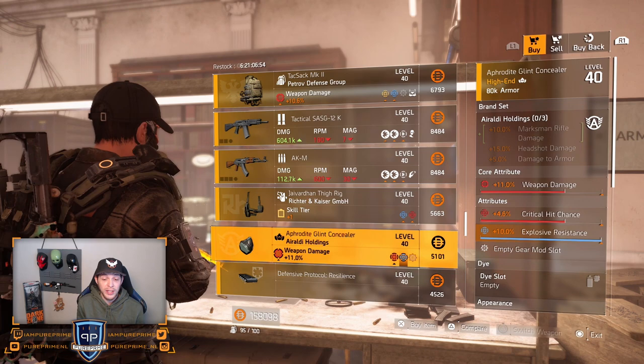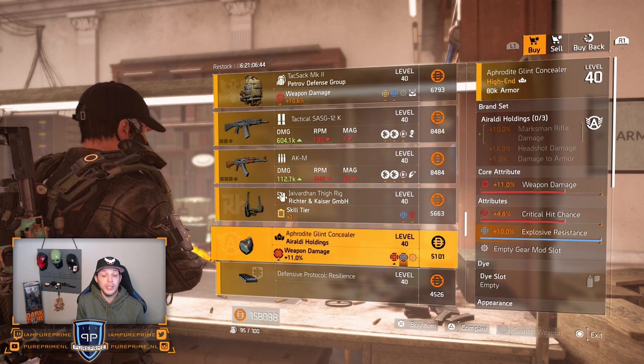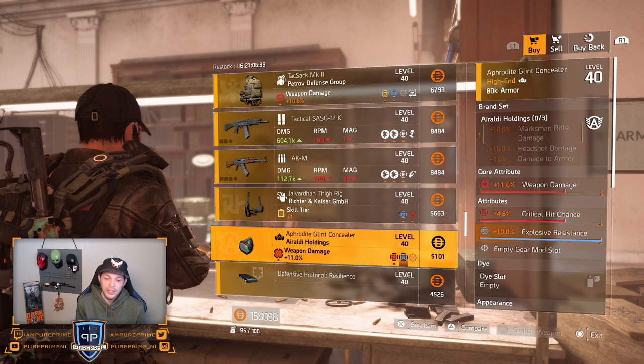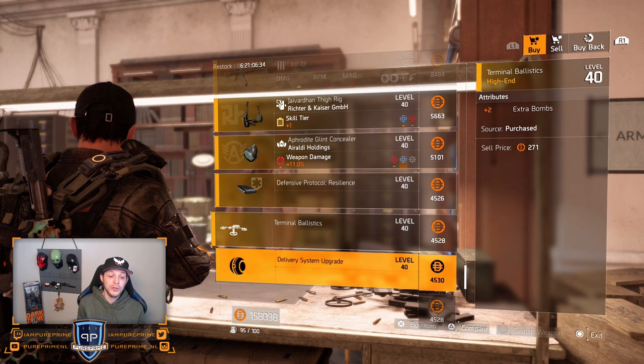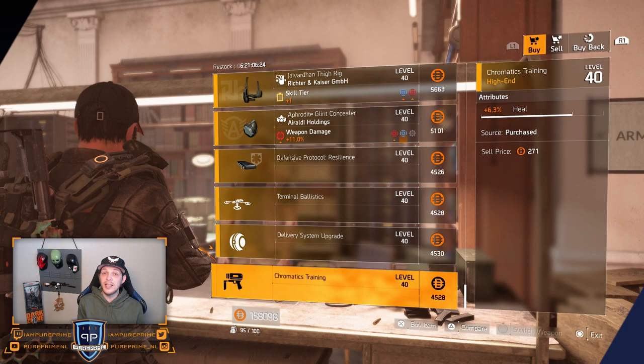Very nice as well — 11% weapon damage, 4.6% critical hit chance, and it gives you the opportunity to keep the explosive resistance if you love it. I'm not liking it, but roll that weapon damage to that max cap or even roll the explosive resistance away. Decent mask — not great but decent. Over to the mods: 8.7% disrupt resistance, 2 extra bombs for your drone, 5.2% skill haste for your mine, and 6.3% heal for your cam launcher. Let's head over to the campus.